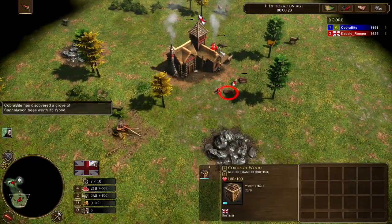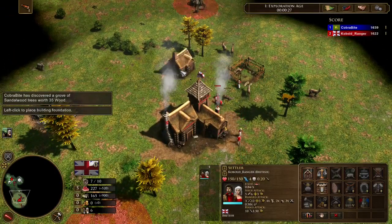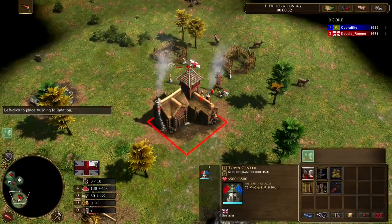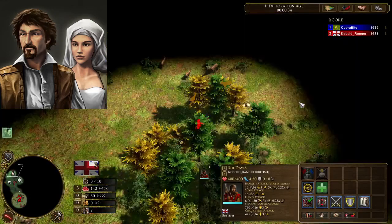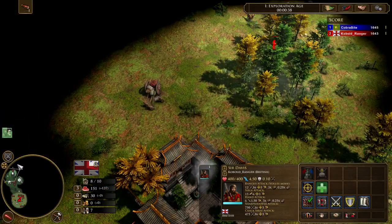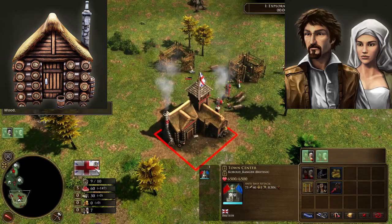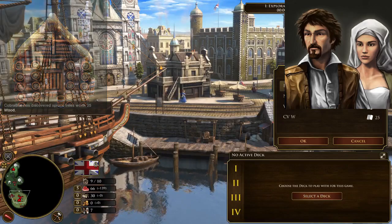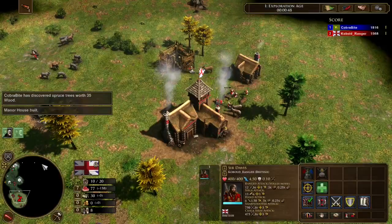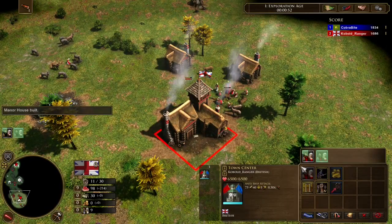I'll chop wood for houses during transition, and also for my barracks, then move all my villagers back to food and coin to make musketeers once I age up. The key is not to boom too much, but just have a couple more manor houses or villagers in total to outgather your opponent. Around 10 or more vills is really nice with Brits because you're going to have more resources than your opponent in early game — and that's the whole goal.